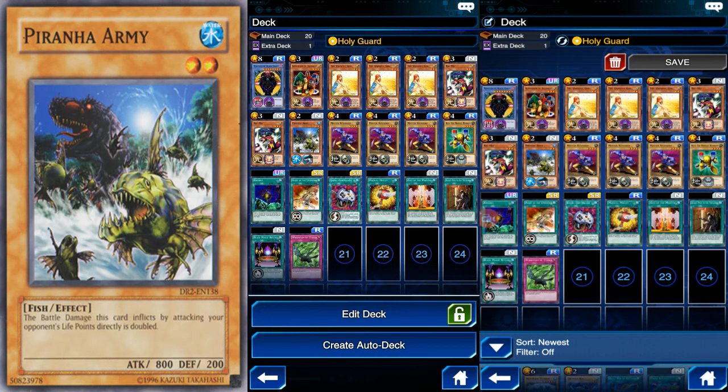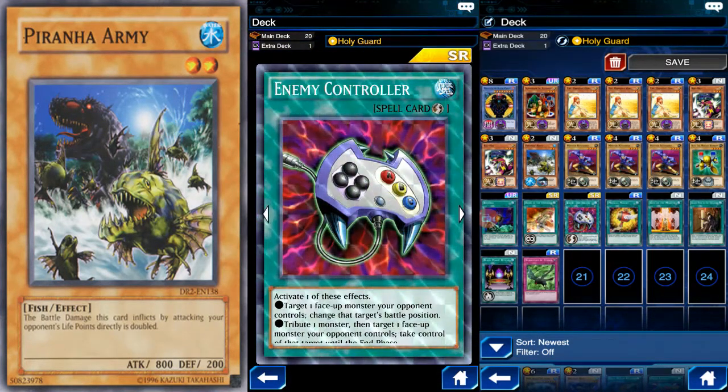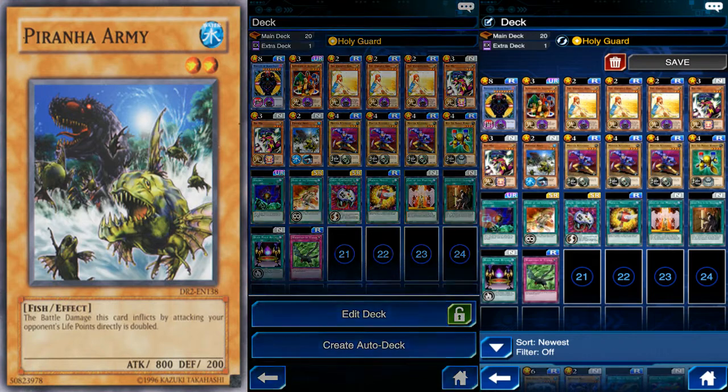Before attacking, use Secret Pass to the Treasures to give Piranha Army the ability to attack directly, then with the attack boost attack directly for over 10,000 damage. This gives you extra points because not only are you doing a Ritual Summon, you're also doing a Fusion Summon. My Meteor B. Dragon is glossy and my Enemy Controller is prismatic, so that gives extra points. It's just a good time, so let's get to farming.